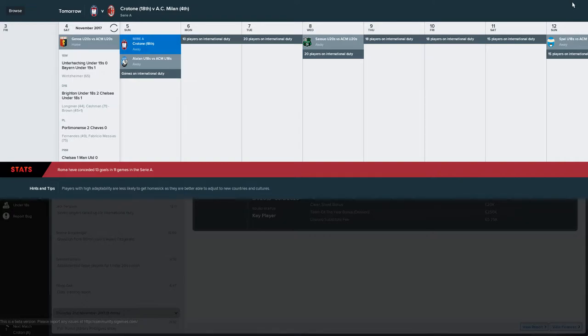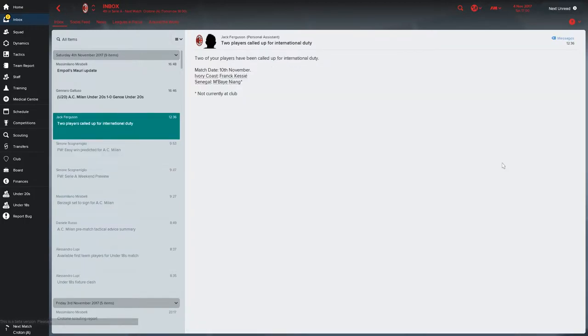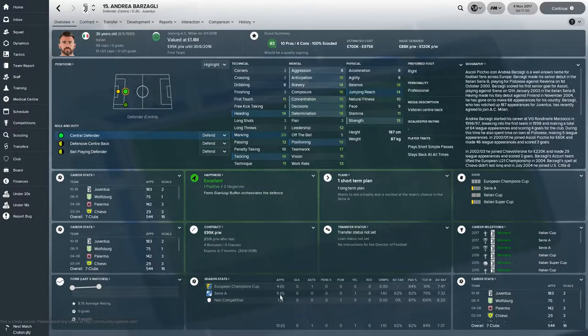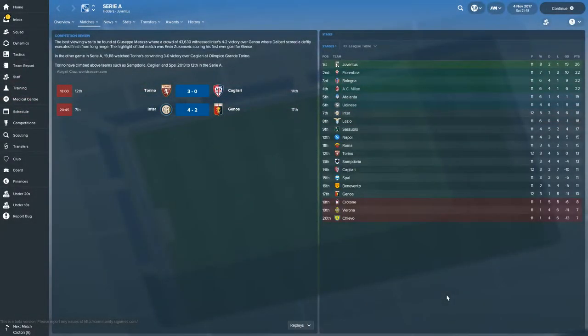Bonucci, Barzali and Romagnoli — doesn't sound bad to me, with Musacchio there as backup. Barzali has nine starts for Juventus this season with a 7.32 average, so he's clearly still a quality centre-back. Inter will play Genoa, and Torino host Cagliari. The Inter match is the one we're really interested in — if they drop more points they're basically out of the race. But they get the win — they're up to 7th on 18 points, behind us on 22.